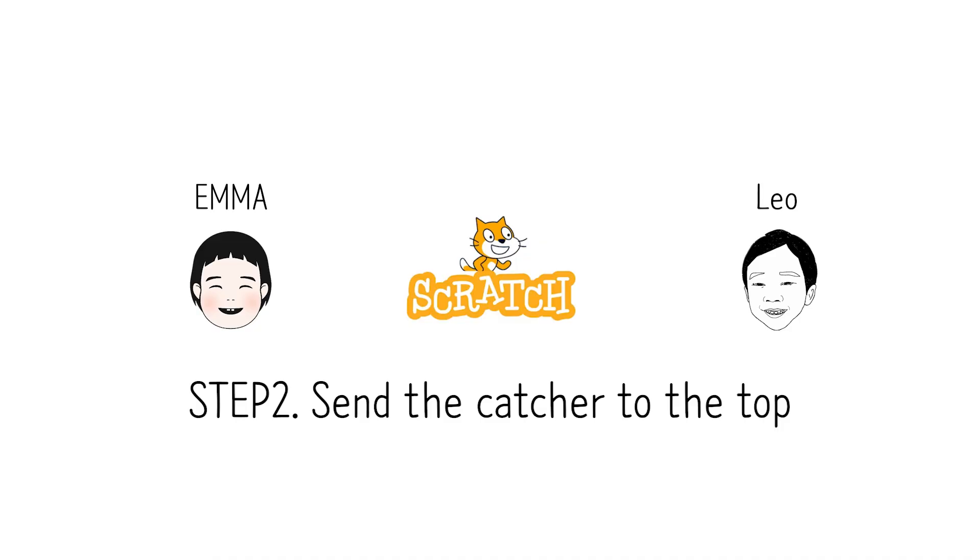Now it's done. Emma, we didn't even make the thing that the penguin would catch — it's not done. Step 2 is getting something that needs to fall down, so making the thing that's falling down.